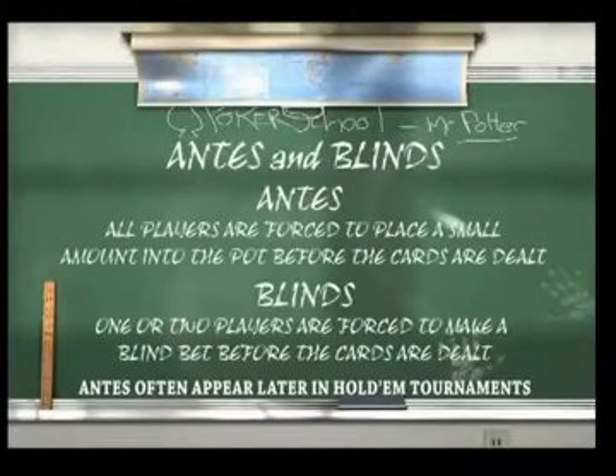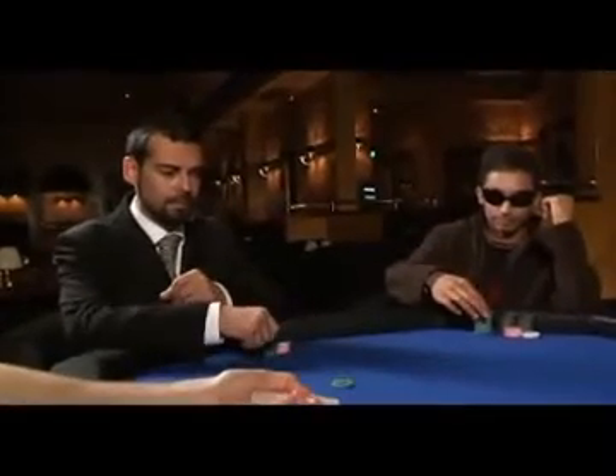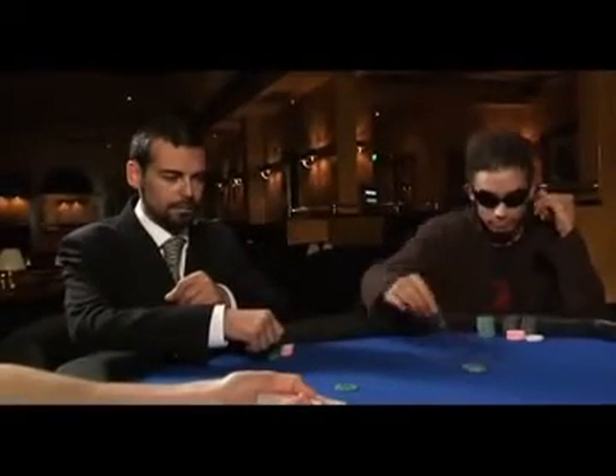In days gone by, there used to be antes in poker, where every player put some money in to get the pot started. In Texas Hold'em Poker, this has been replaced with two forced bets to get the pot moving. These are the small blind and the big blind.